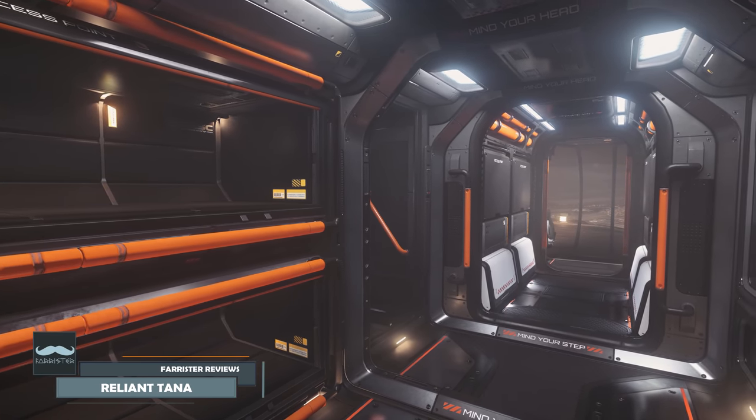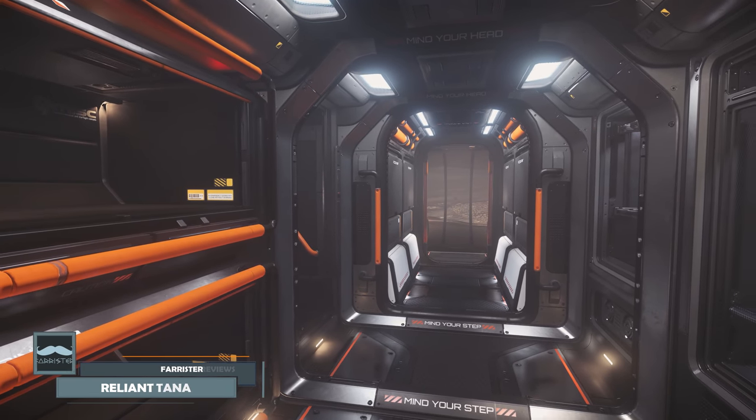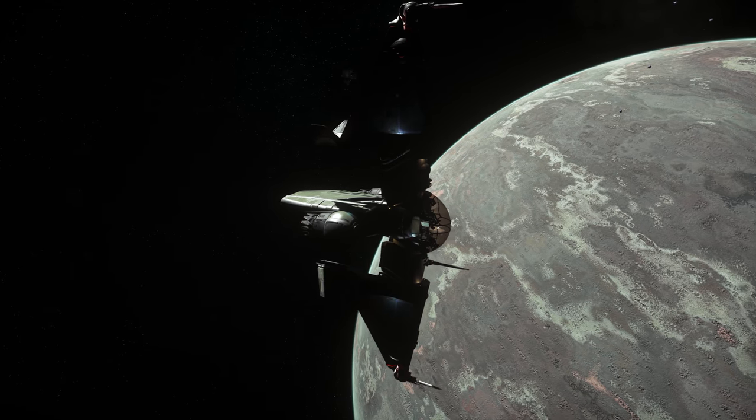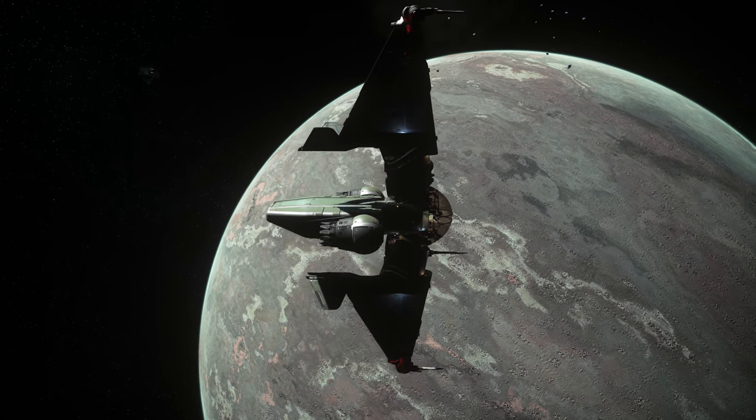I'm Farrister, and in this video I review the Star Citizen ship, the currently flyable Misk Reliant Tana, which is described as a light fighter. For those of you who've seen other ship reviews on this channel, the format will be familiar.